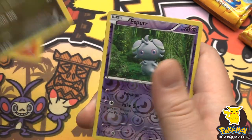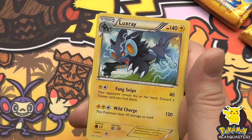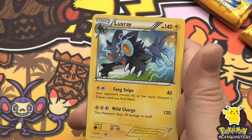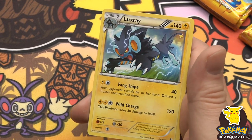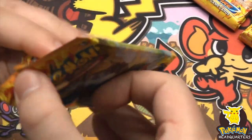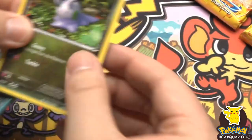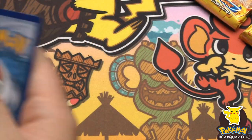Rapidash, Espurr, and a rare - Luxray, 140 hit points with Fang Snipe dealing 40 and Wild Charge dealing 120, which also deals 30 to itself. That is wild - weird, wacky stuff.